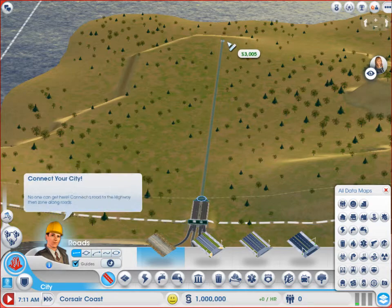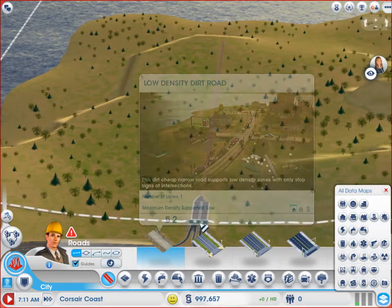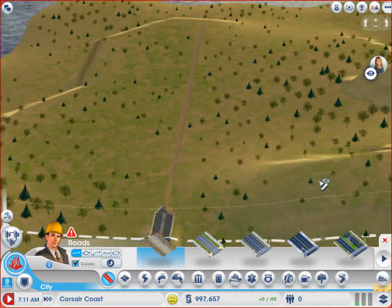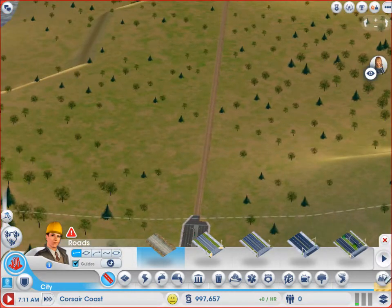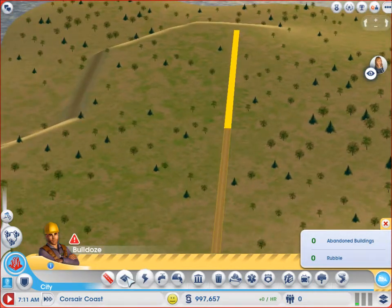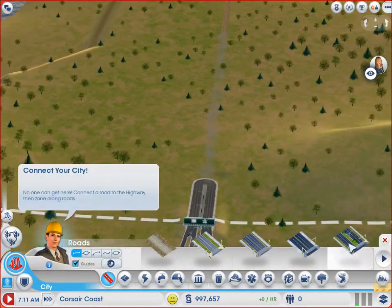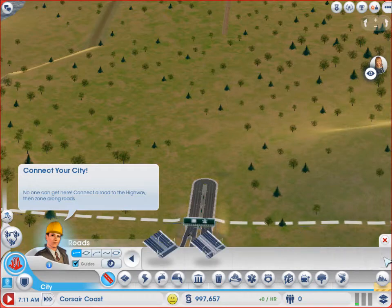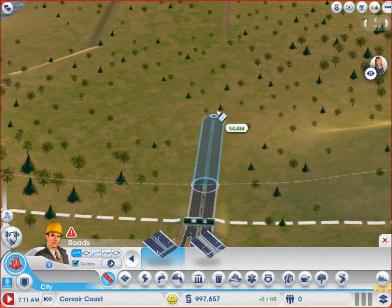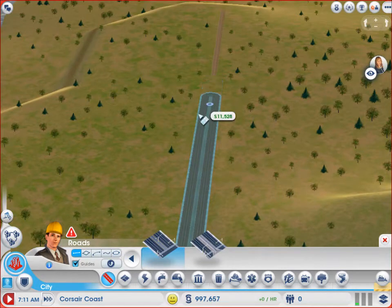Just gonna put a huge long road in there. Actually - did I just build one right there? I hope I didn't. Screw it, make it expensive - medium density avenue. Yeah, don't mess with me now.